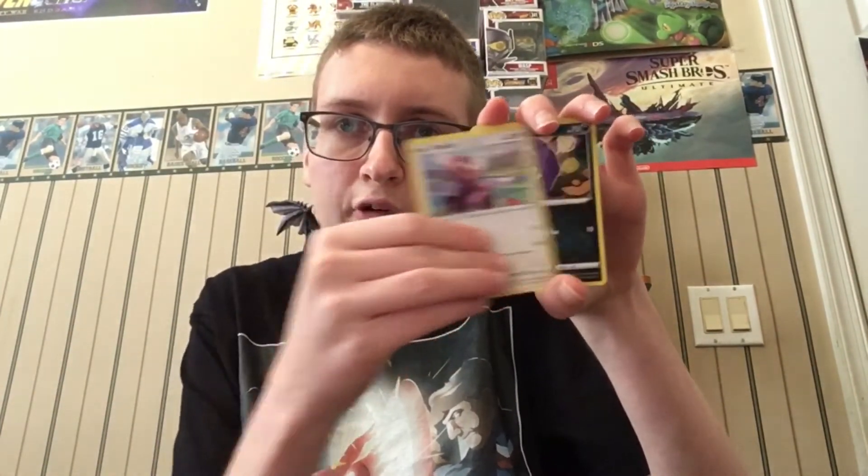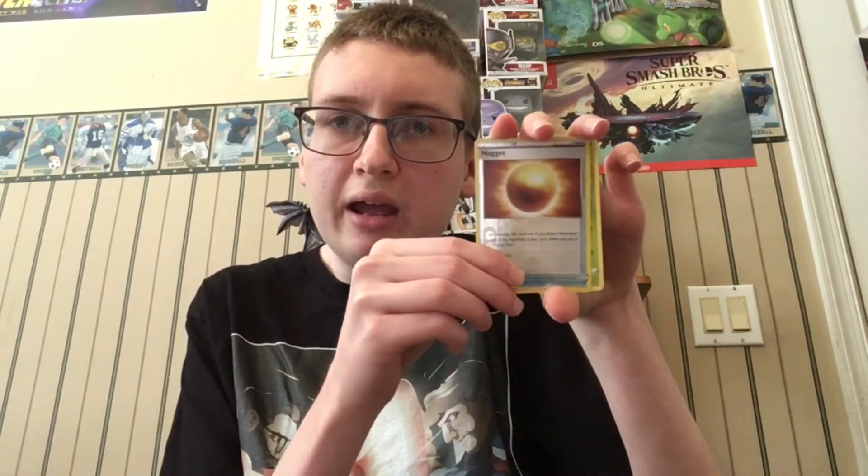Alright, second pack. We get lightning energy, Leaf Energy, Rebel Speed Energy, Speed Energy, Magma, Liepard, Yamask, Stufful, Cofagrigus — the reverse is a Nugget, and the holo is Bunnelby, non-holo.